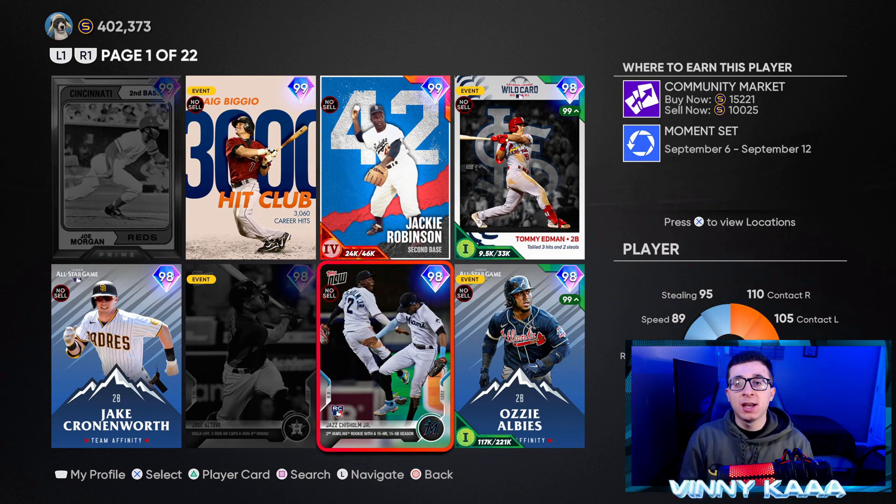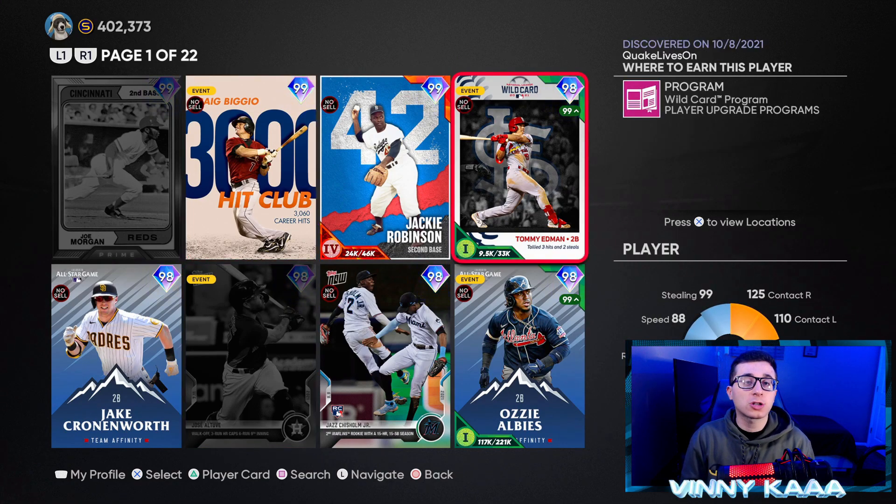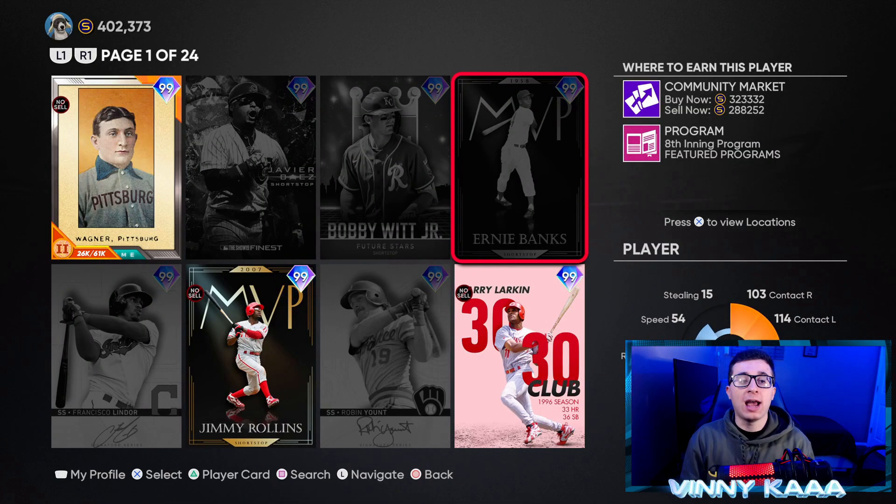Moving on to second baseman — when you take into account secondary positions, you have guys like Mookie Betts, Chris Taylor, and Kike Hernandez. I think Mookie Betts is going to be the endgame second baseman considering secondary positions. But for a primary second baseman, we have Jackie Robinson, Jazz Chisholm, Craig Biggio, Jose Altuve, Tommy Edman. These cards are all really good, but they can't keep up with the secondary position guys. Will SDS drop an endgame second baseman? This position is one we are still waiting on for an endgame card.